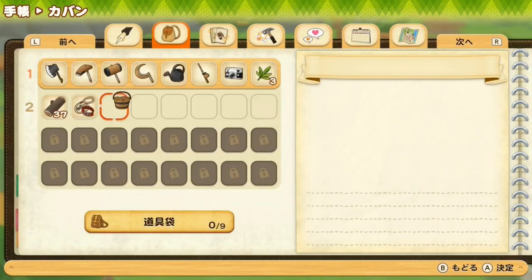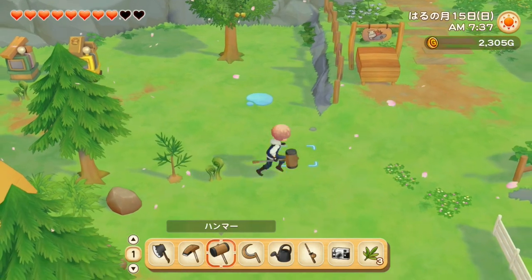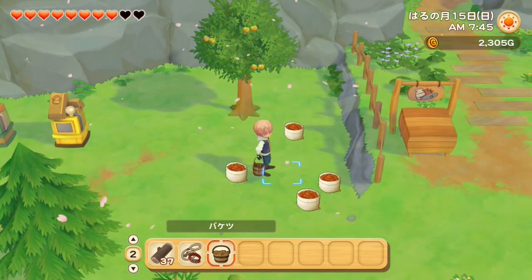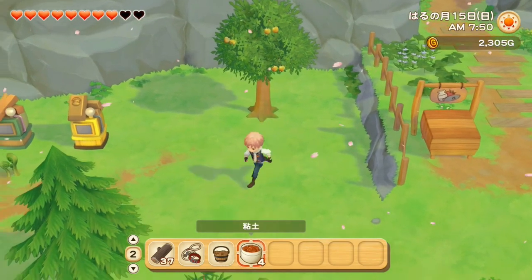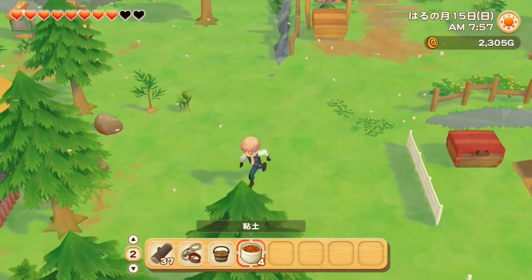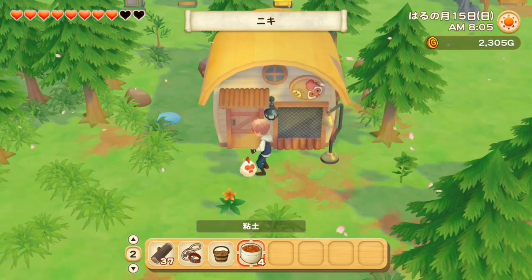In Pioneers of Olive Town, let me just get my bucket — so that's one of the new tools. You also have a leash so you can take a walk with your pets, and if you walk for a few minutes they will get some friendship points. There are puddles after it rains, and when you pick up the puddles you get clay, which you can use to make mortar, bricks, and other resources.